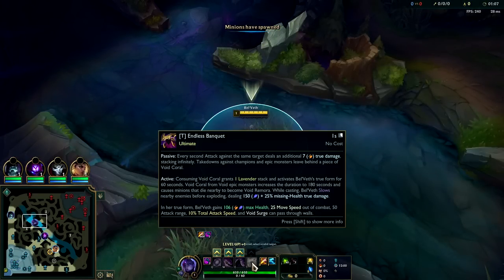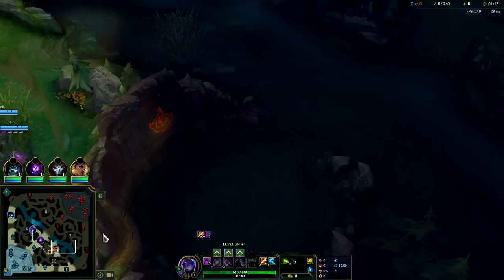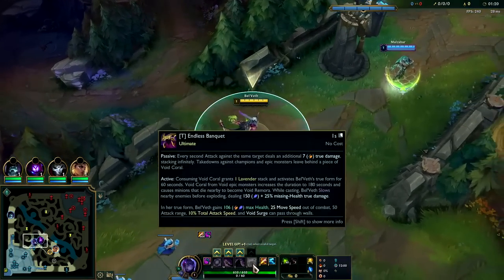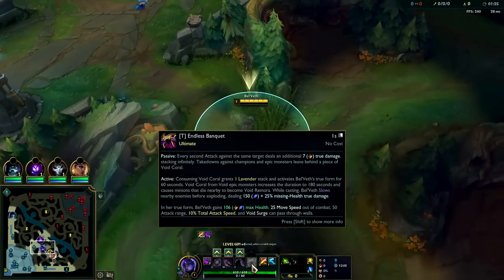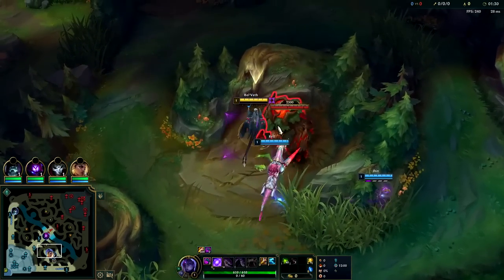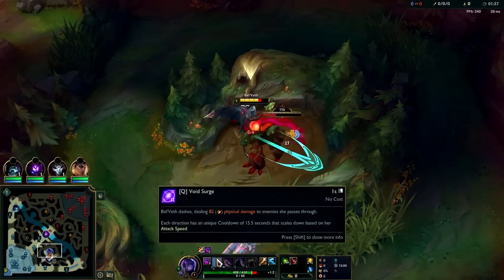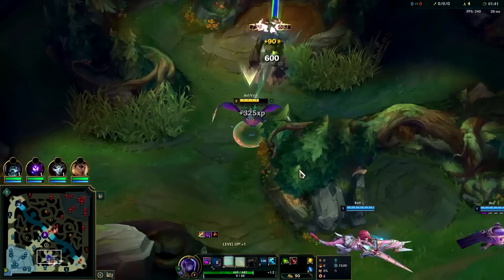Your first rift coral in a very slow game will come from a herald or a dragon. Heralds and barons last for three minutes; dragons and champions last for one minute. When you get the rift coral with your R, you get extra stats - extra HP, movement speed, attack range, and attack speed - and your Qs start to go over walls. The combat pattern is auto attack, Q, auto, Q. It's important to mix in auto attacks otherwise your attack speed will overfill on your passive and you'll be wasting damage output.